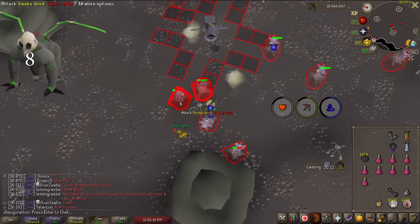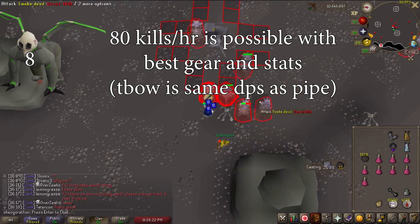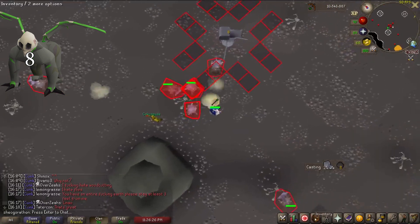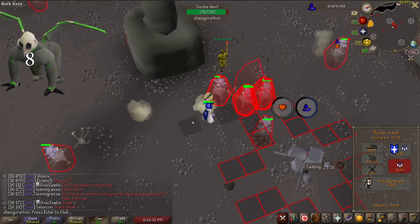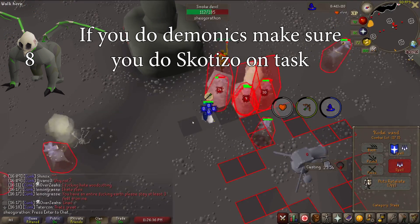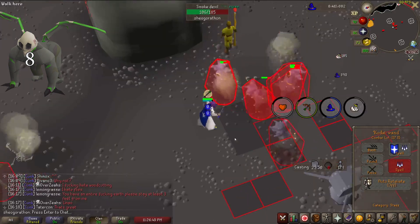Demonic Gorillas on the other hand can be amazing for money. With really good stats and gear, it's possible to hit 80 kills an hour, which is 4.8 mil GP an hour with average zenyte drops. I find Demonics incredibly intensive and annoying, so even for that kind of money, I would rather not do them. Don't forget Black Demon tasks count for Skotizo as well, so if you leave these unblocked, wait to do Skotizo until you have a task.